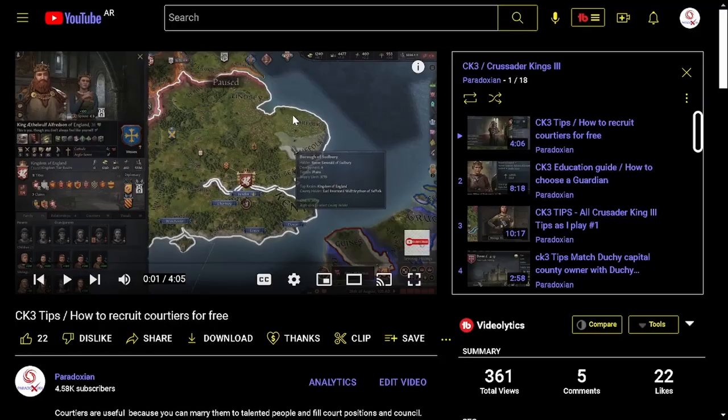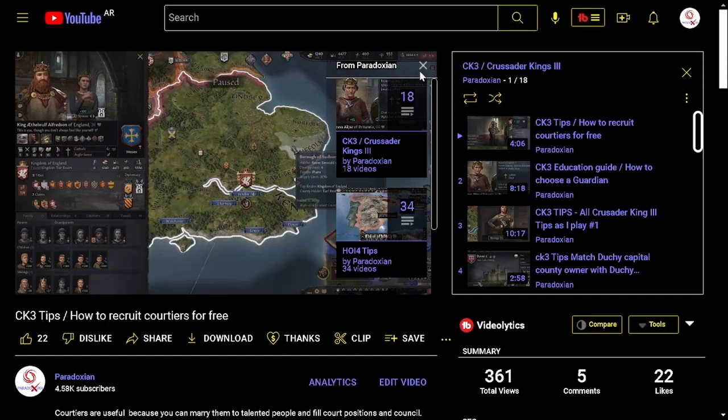If you are interested in this kind of games, click in the upper right corner, and there you will find a great playlist of Hearts of Iron. It is a super great game from Paradox. Also, I will add one of Europa Universalis, Stellaris, and some other great games, and, of course, one that is from Crusader Kings.